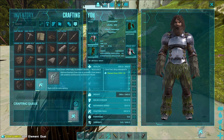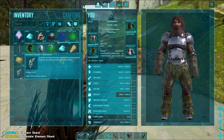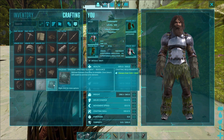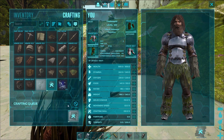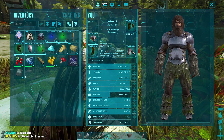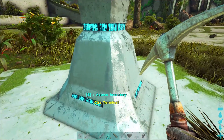When you craft it, the unstable shard will slowly spoil into a stable element shard. The same is true with the unstable element — it takes a thousand element dust to produce it, and it takes a minute to craft and two minutes to spoil out back into a regular piece of element.